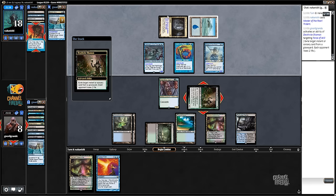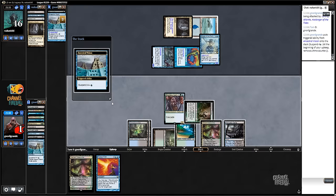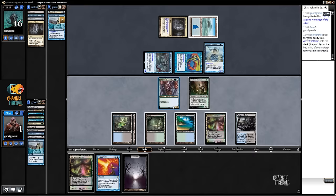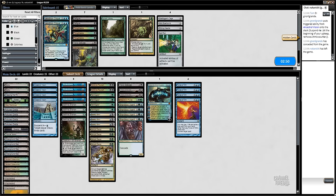If we had kept another Wasteland on top instead of a fetchland... but I needed that fetchland. We're dead here - yeah, we drew another land. A good animation of losing this game after we drew that Force of Will, but turns out the Ancestral Vision didn't give us anything useful - just lands - and Merfolk got the job done.